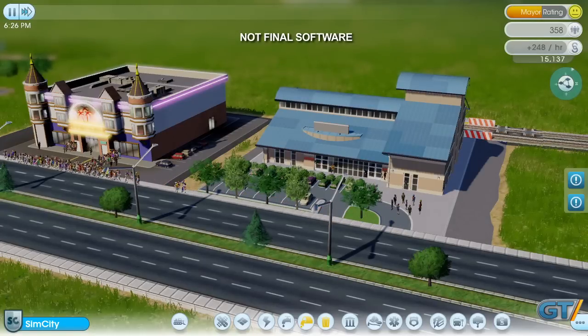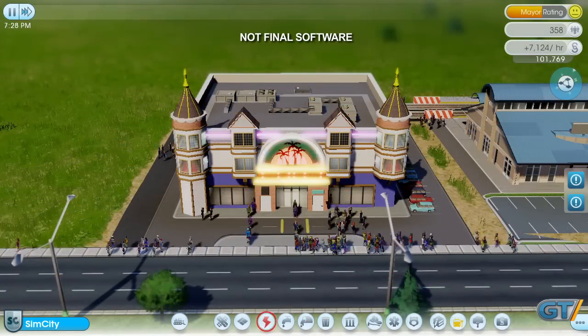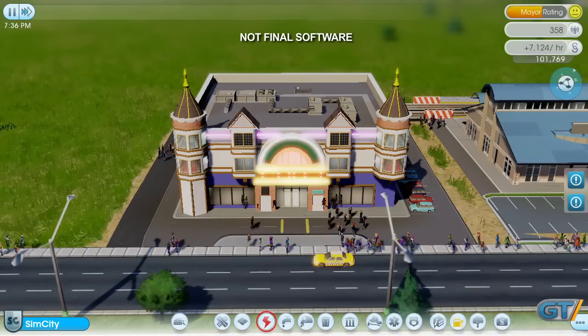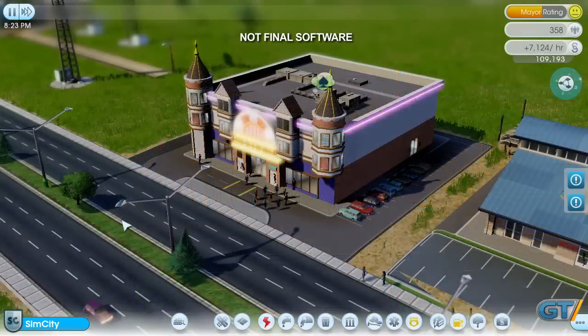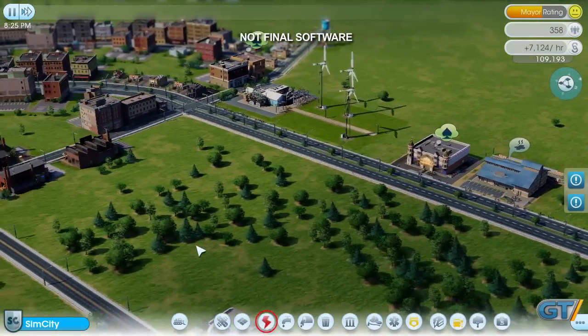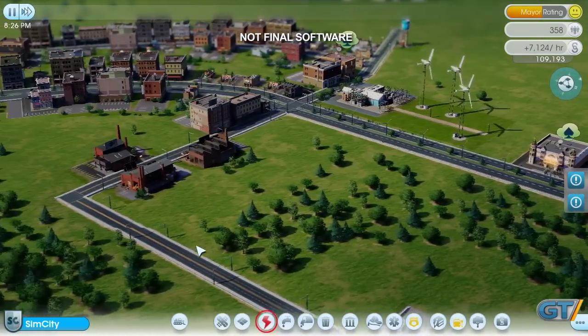Looks like my little gambling hall is a hit. I'm already making a profit and things are looking good. My casino city is off to a good start, but I still have a long way to go. That's one of the great things about SimCity — no matter how much you do, there's always new things to try. Thanks for watching! See you next time, and we'll take a closer look at multi-city play in the region.